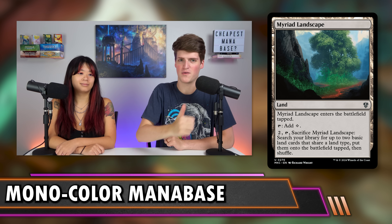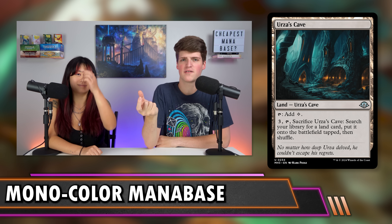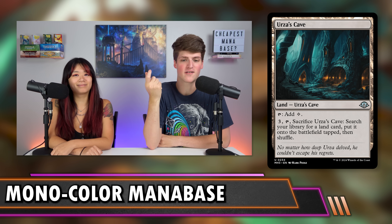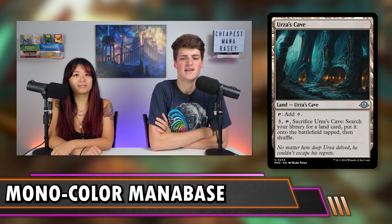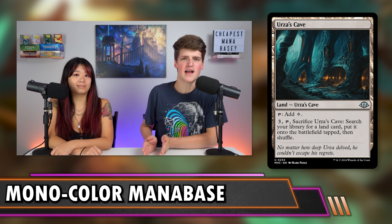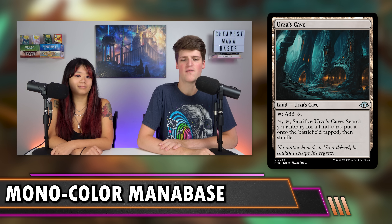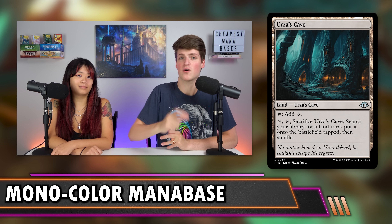Urza's Cave at $2.79 lets you find your best land — something we'd normally put a spell in our deck to do, so why not a land slot? It's great if you have at least one or two really high-value lands, like Cabal Stronghold in a mono-black deck or Emeria, the Sky Ruin. Only include it if you've got some bangers lurking around — but if you opened a Nykthos in a pack, go get Urza's Cave right away.